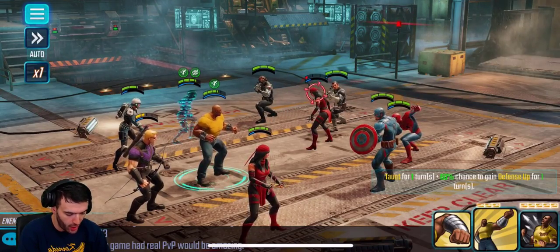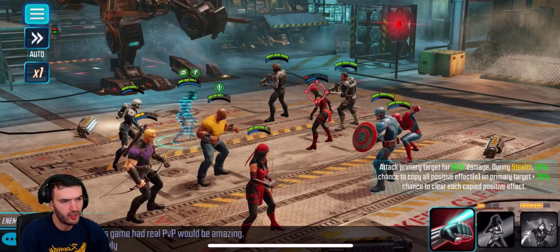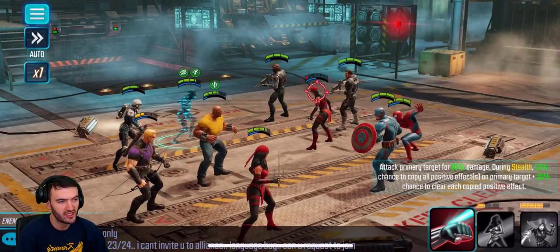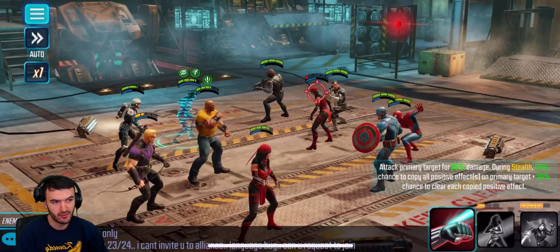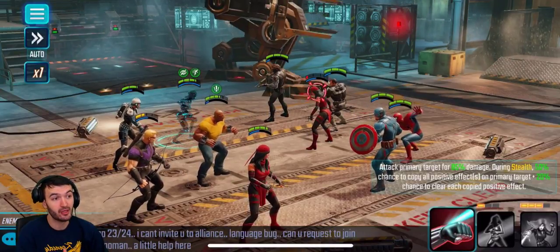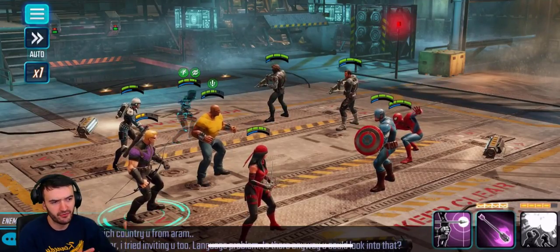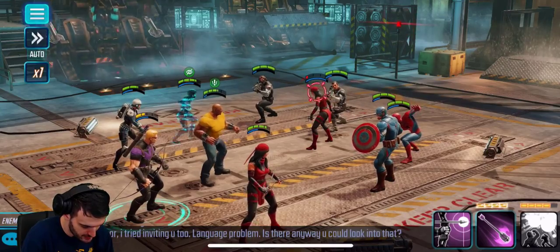This first ability from Black Widow is incredible. Attack primary target for 85% damage — that's not the best part. But during stealth, 50% chance to copy all positive effects on your primary target, and 20% chance to clear each copied positive effect from your opponent. So if she's in stealth and your opponent has positive effects on them, you will copy those. Right now we're attacking Electra and she doesn't have any positive effects, so it doesn't really affect her. But I'm always thinking team combinations and thinking for the future.